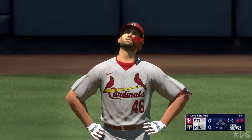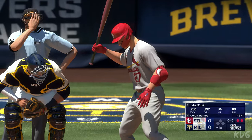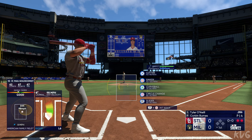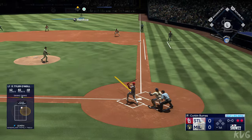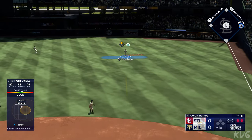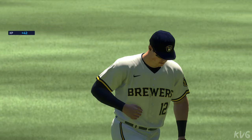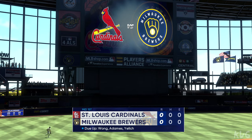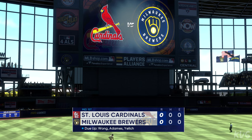That's the third — left fielder Tyler O'Neal. Here's Tyler O'Neal. We talk about guys with good speed — he definitely has it — but pushing to the offensive side for a second, it's the defensive side where I think the speed factors in the most. Renfro makes the catch, and that'll do it. Nothing doing there for St. Louis. It's Cardinals nothing and the Brewers coming to bat. You're watching Major League Baseball on The Show.